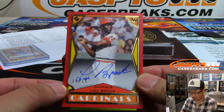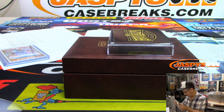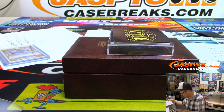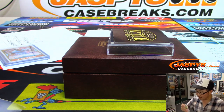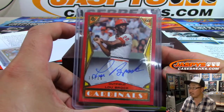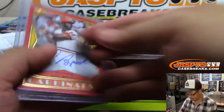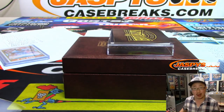We've got Sweet Lou Brock, 15 out of 15. Lou Brock is a number block player — that's for random number block number one. Number 15 out of 15, number five is Ryan Redman. Lou Brock, nice.